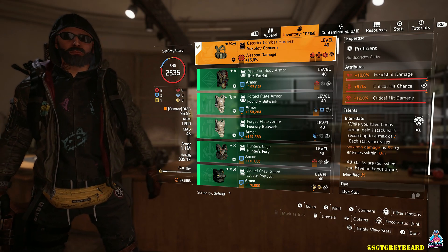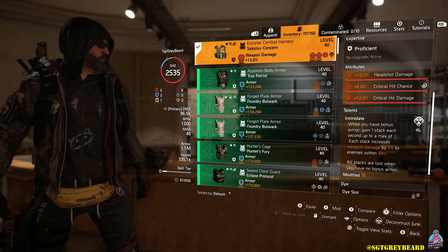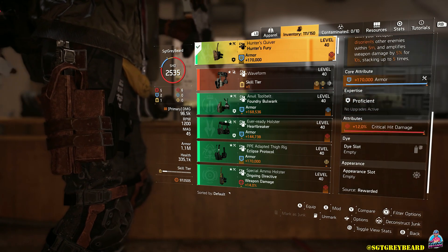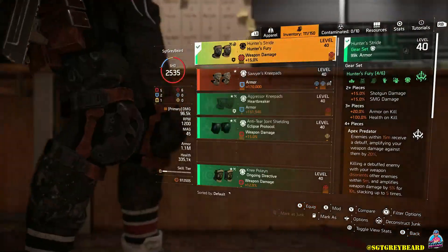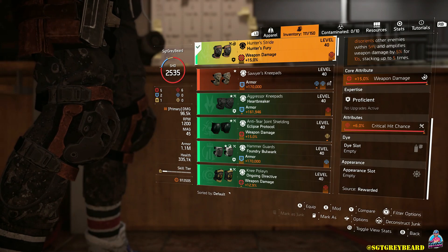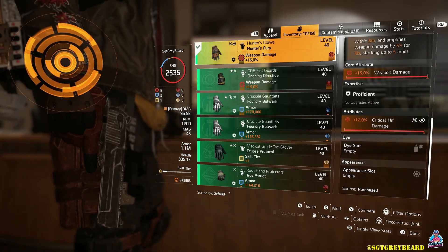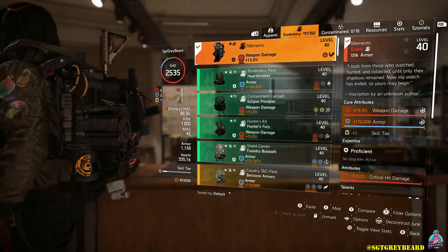The holster, knee pads, and gloves are the three remaining pieces of the Hunter's Fury gear set. For the holster, I've chosen my core attribute to be armor, just for a little more survivability in case I get tagged by an NPC that has the Golden Bullet activated. On all of these pieces I'm trying to stack crit hit chance and crit hit damage everywhere I can. We'll go over the stats at the end of the video, but if you're even close to these numbers you should be totally good to go.